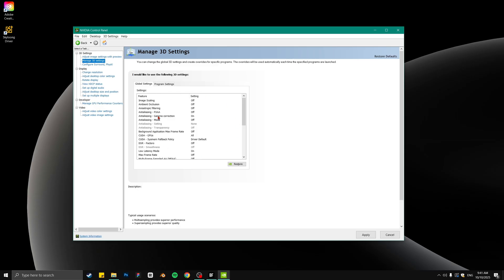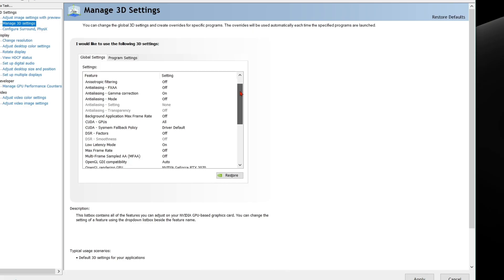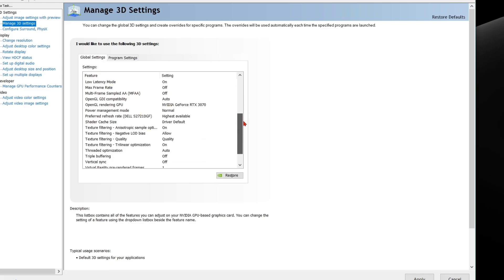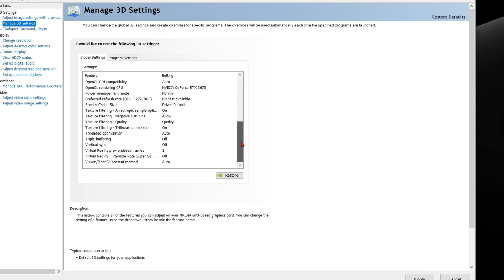Manage 3D Settings has arguably the most important settings. I have a 3070 with an i7-10700 — a good mid-tier PC that's a little outdated now but still very good — and this is how I have mine set up. It's basically all meant for performance, so I'm just going to slide through these and you guys can copy them.